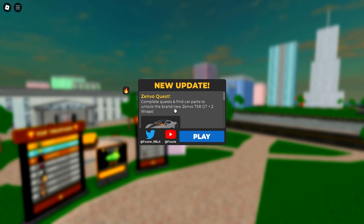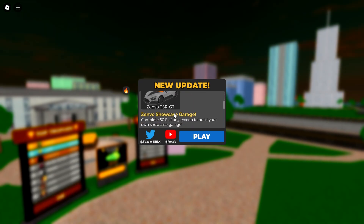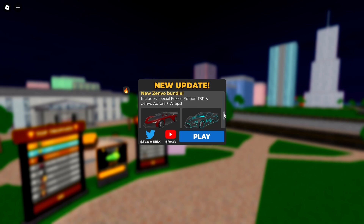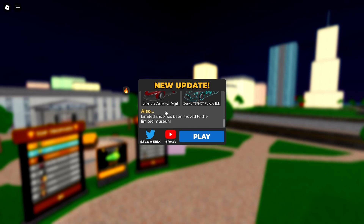So we got the Zenvo quest right here — complete quests and find car parts to unlock the brand new Zenvo TSR GT Plus 2 Wraps. I think it looks absolutely cool. The Zenvo showcase garage requires you to complete 50% of any tycoon to build your own showcase garage. The new Zenvo bundle has also been launched, which includes the special Foxy Edition TSR and Zenvo Aurora Plus Wraps. The Zenvo TSR GT Foxy Edition looks like one of those Matrix games with all the cool lightning effects — I think it's a W.